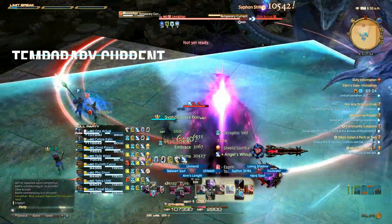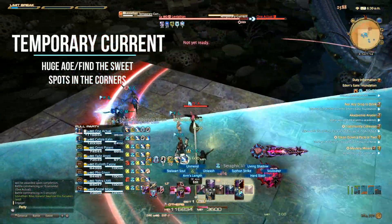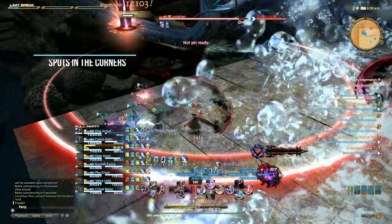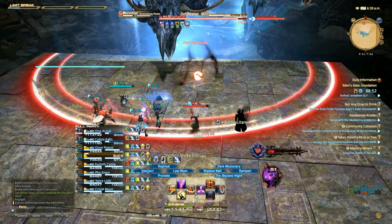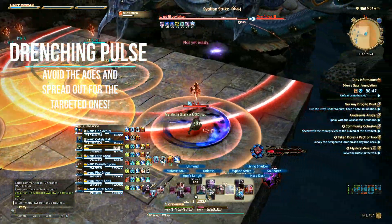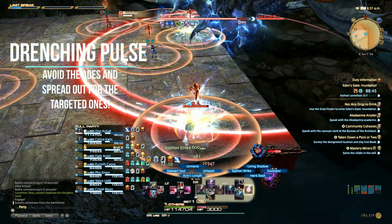Temporary Current will give you Shinryu vibes — avoid the giant AoE going through the map by finding the sweet spots in the corners. Drenching Pulse will drop AoEs on top of your locations; quickly move out and prepare for another AoE that you will need to spread away from your teammates.